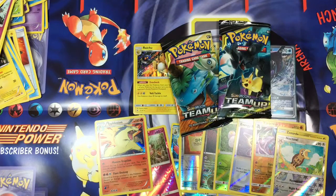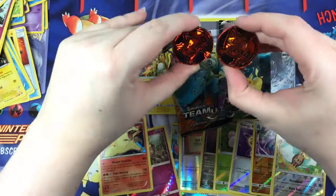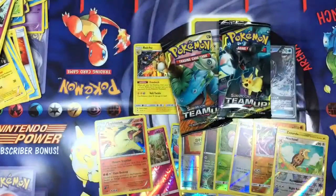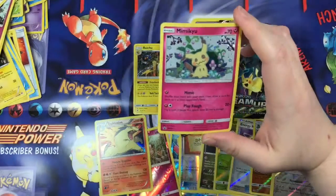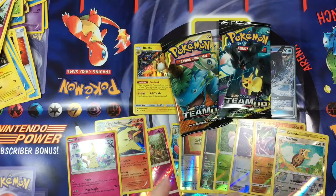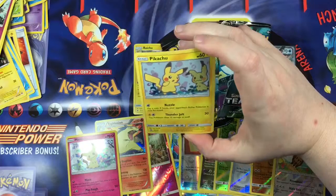This Team Up pack — and I know this is what you're actually here for, guys. I know that's what you're here for — the code cards. You don't care about me at all, you just want the code cards, which is perfectly fine. I like code cards too, I just don't use them, so they're all for you. Let's see — we got our little Litten shiny coins, pretty nice. Our first promo cards are a little bent, so I'm not happy with that, but there's our holographic Mimikyu promo — I love Mimikyu!